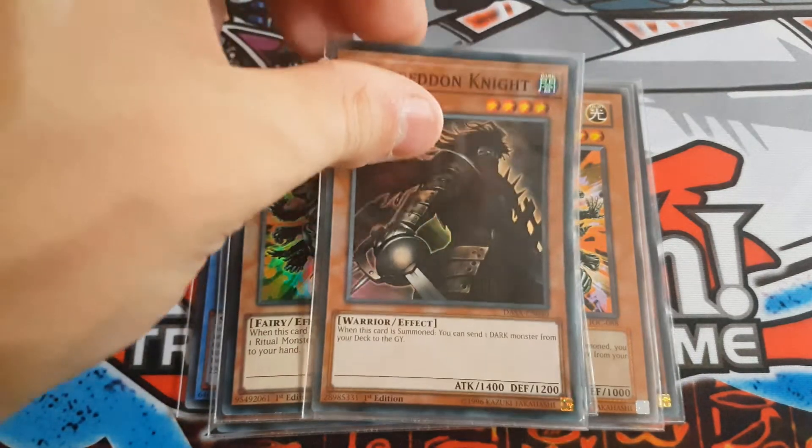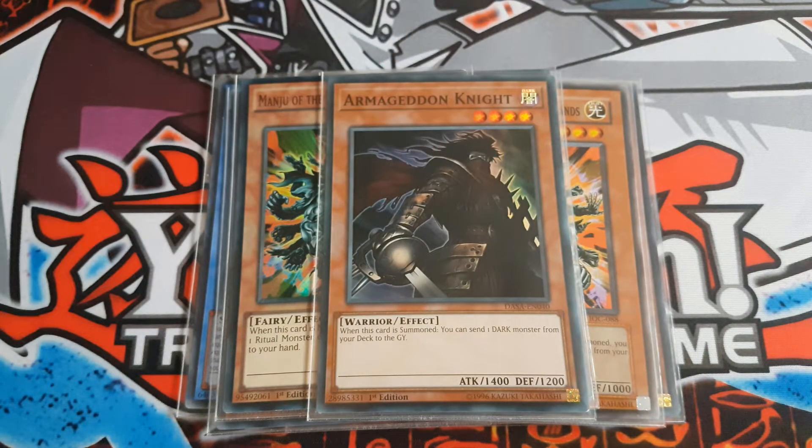I play one Armageddon Knight — quite self-explanatory. When this card is summoned you can send one DARK monster from your deck to the graveyard. So if Millennium Eyes Illusionist isn't already there, you can always put it in the graveyard with him.